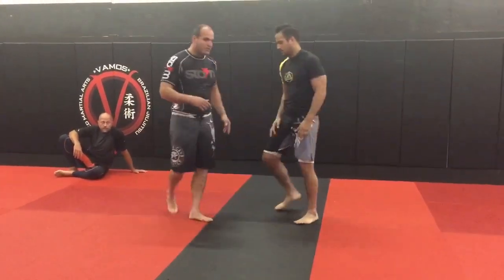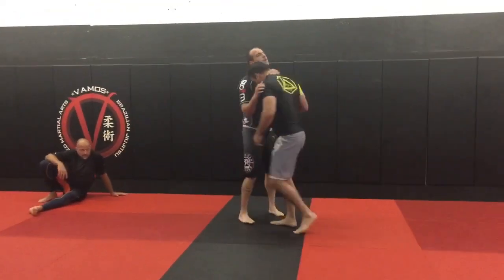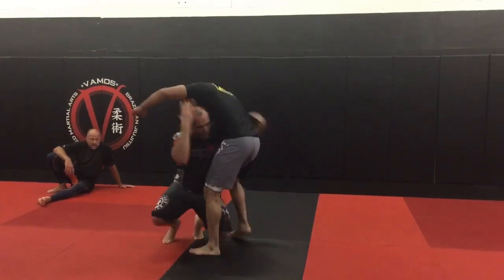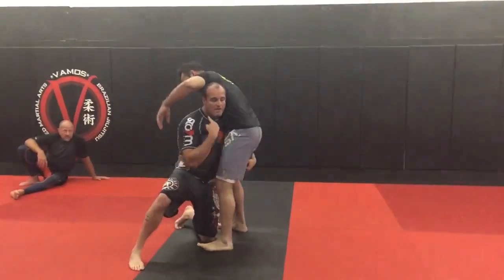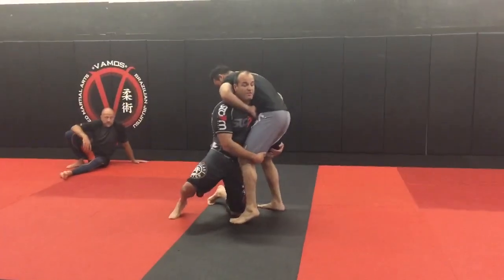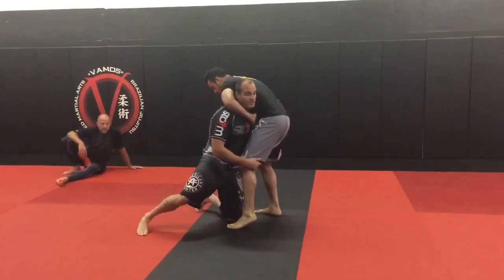Here's the first easy play. It doesn't matter which setup you use — use the previous hook and throw him over the top. Now look, he starts going for that guillotine, and I immediately need to know I'm going to do one of two things: get to the other side, or get to this side.